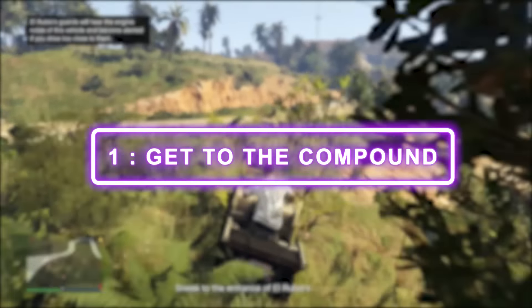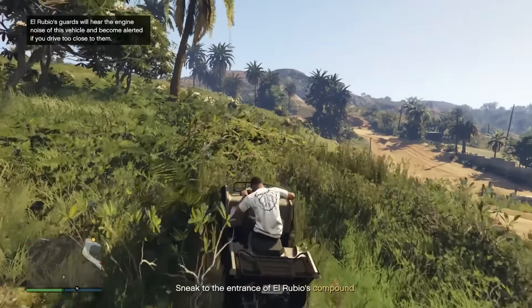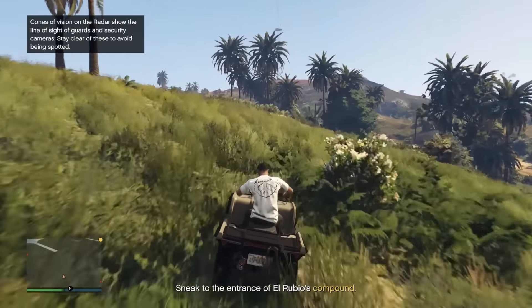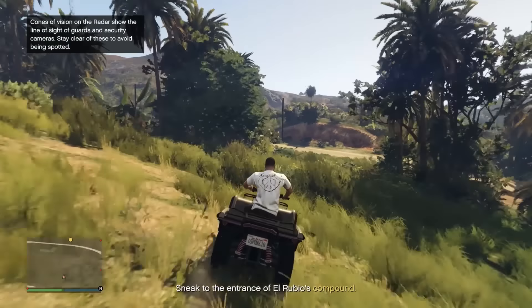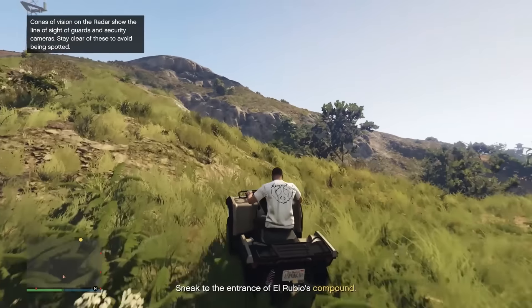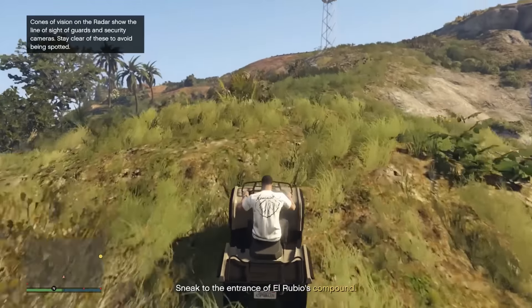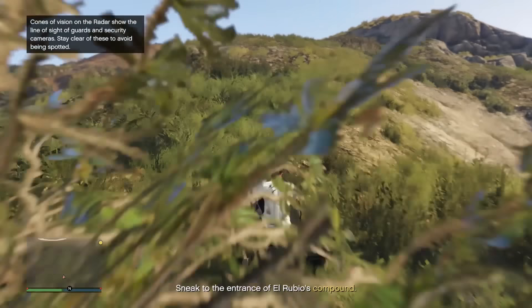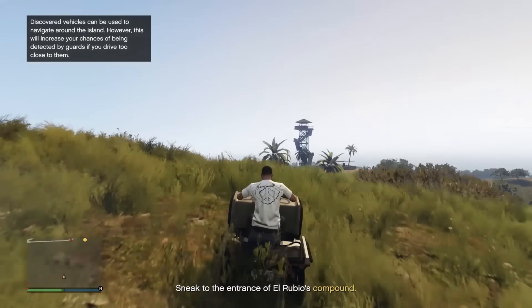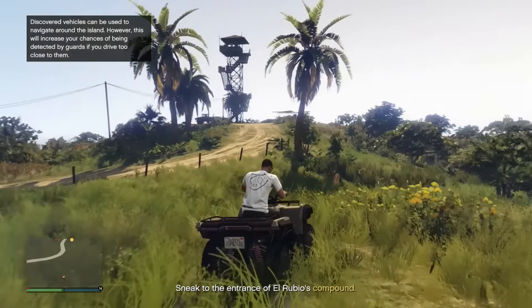First thing we need to do is get to the compound of El Rubio. After your first completion, you'll just need to get to the communications tower up there, but we have to get to the actual compound and scope it out on our first time. So just follow this route that I'm doing here — this is one of the easiest ways. I like to head up to basically where the communications tower is and then slowly go down to the compound.